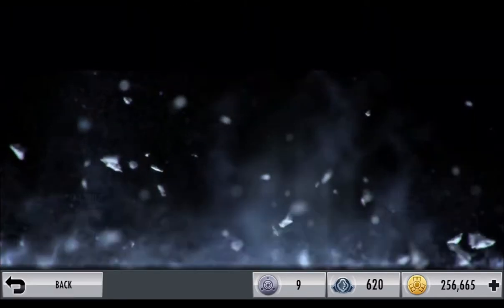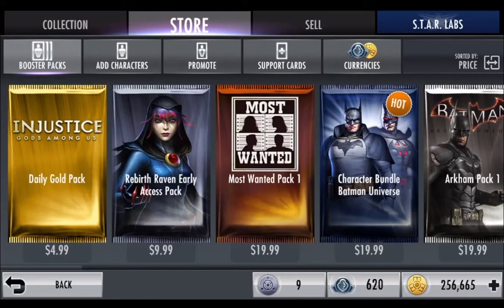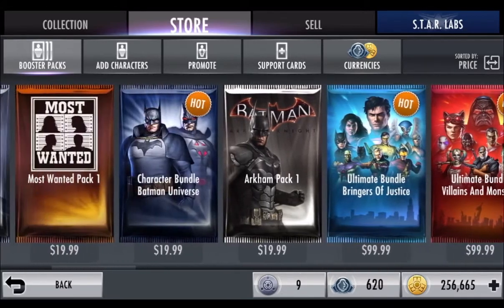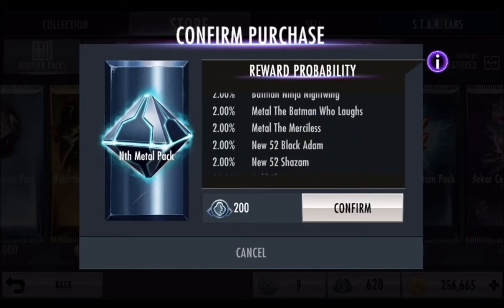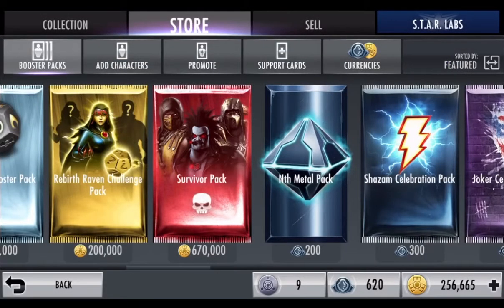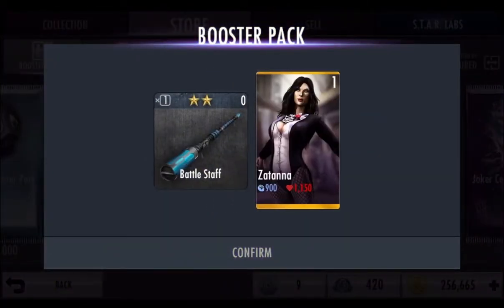Let me log out and let's see what we get in our nth card pack. I don't know if there's an easy way to do this — there's not. We're signed out. We're going to keep going until I get an nth card. I'm going to try to get two of them because I have 600 nth metal. I'm able to get 2 nth cards before I have to do the actual — I guess it's not really a glitch, more like an exploit.